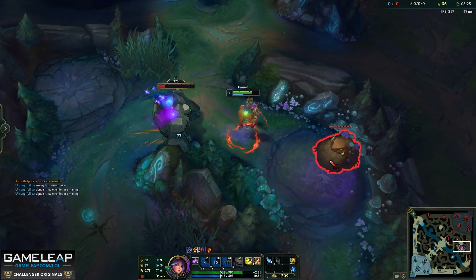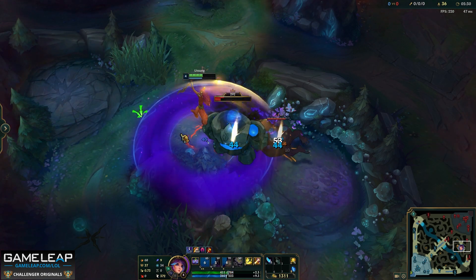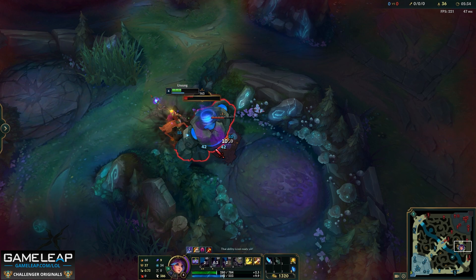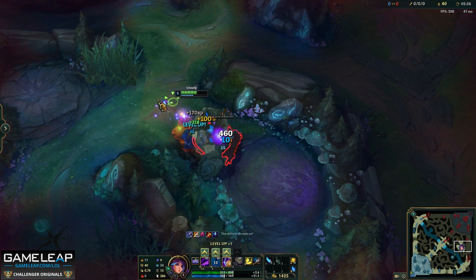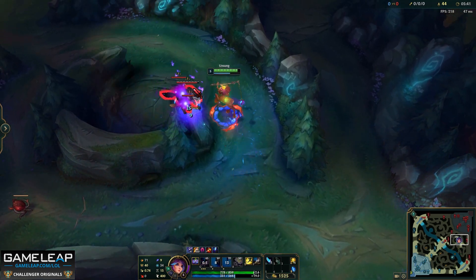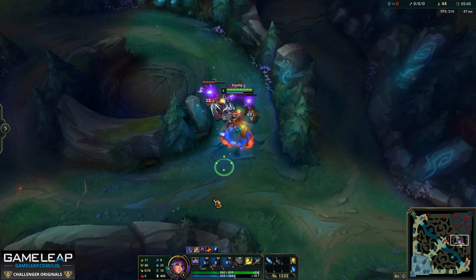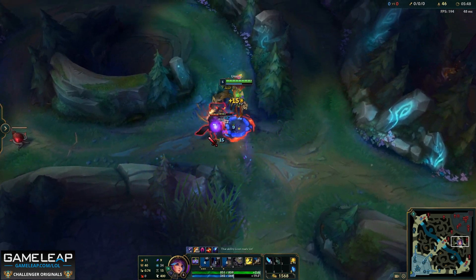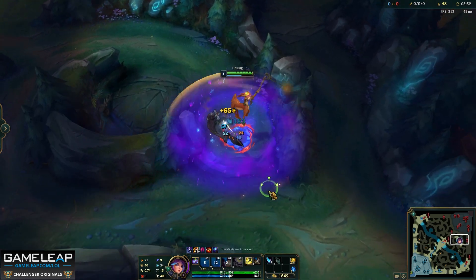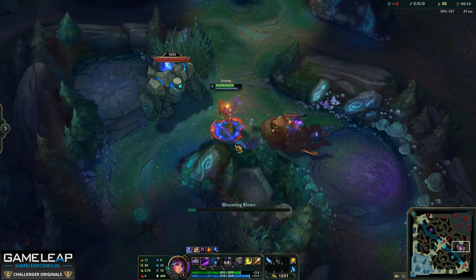When you are strong enough you can actually do the double camp thing. Pull both of these together like so and do both at once with your really strong AoE. This is something I would do on first clear if I have a really good leash. If you have somebody that is going to be giving you an amazing leash like a Sett or something, then you can definitely pull your blue and your gromp together. However, do note that this is a little bit risky if you are not super great at the champion, so I don't recommend this for new players. If you do want to double pull, you want to pull these together and make sure that you're hitting both of them with your spells.